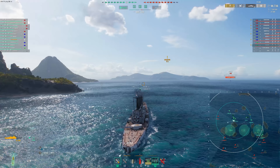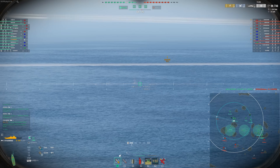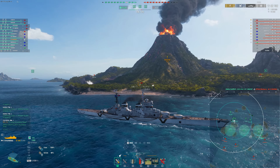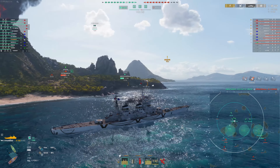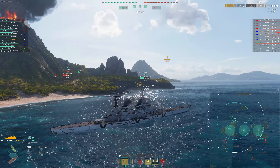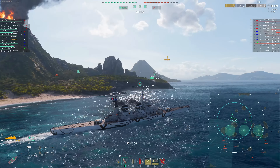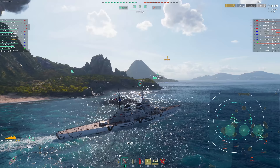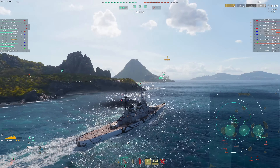This mod here allows us to see he's got 10 kilometer torps right now. So that does make it difficult for him to torp us, although his spotting of us has been pretty good for doing damage to us. But it does get him to turn around a little bit. And we're about to win the game. 100k is not amazing for this ship, it could be better, but not too bad. A bit of a game where the enemy team kind of just sat in spawn.